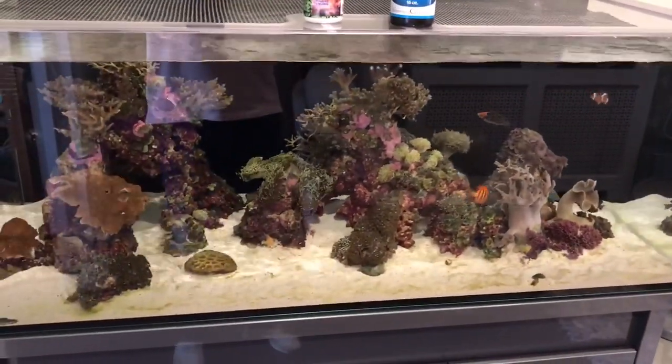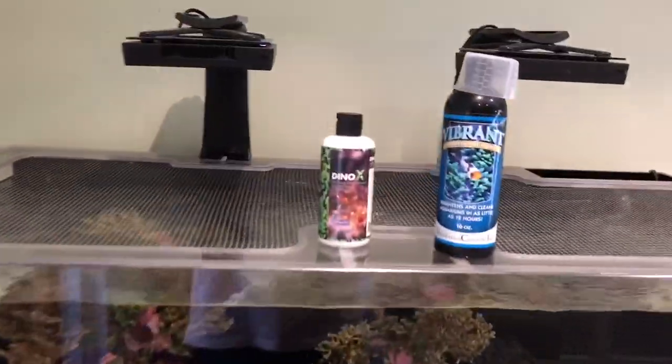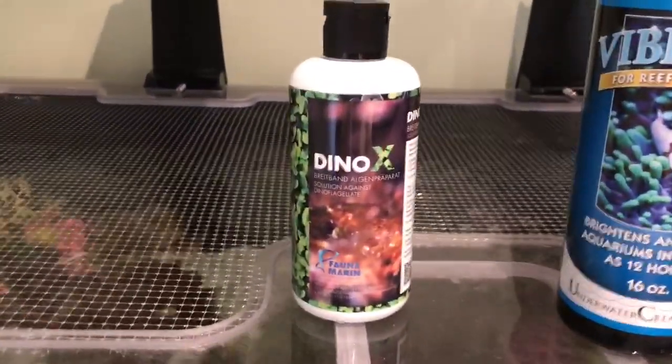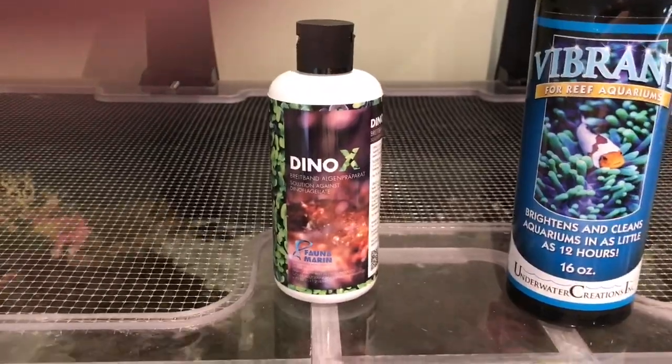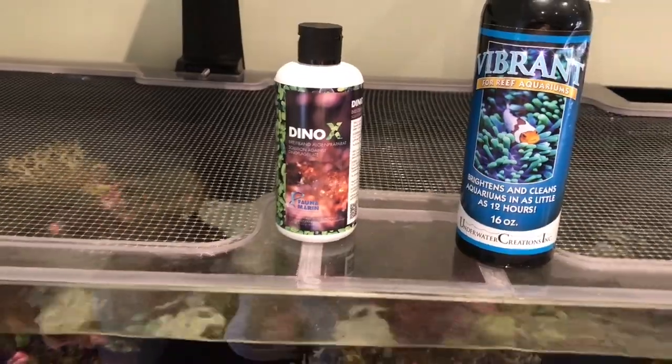So you've got a couple of options. Phase one is a tank blackout — I'm going to do that for three days. I'm not going to wrap it, and I'm also going to be dosing Dino X. I was going to look at dosing peroxide, but in the end I've gone with Dino X to see how that goes.